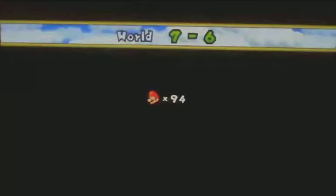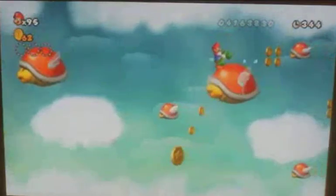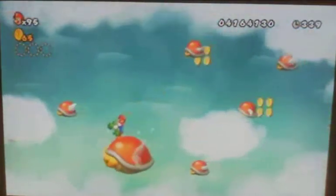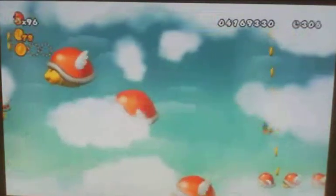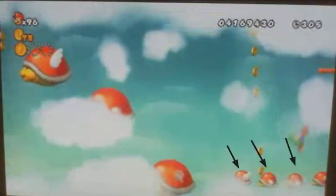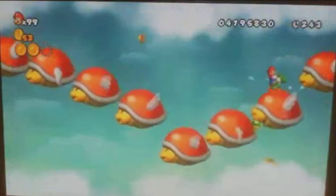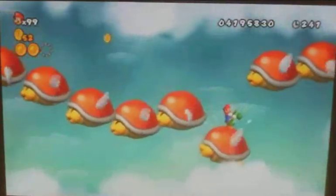7-6 — better known as pain in its purest form — is hiding three more Star Coins. For the first one, ride this big Parrot Beetle down to the Star Coin. For the second Star Coin, ride one of these three Parrot Beetles up into the clouds. And ride this Parrot Beetle down to the third Star Coin.